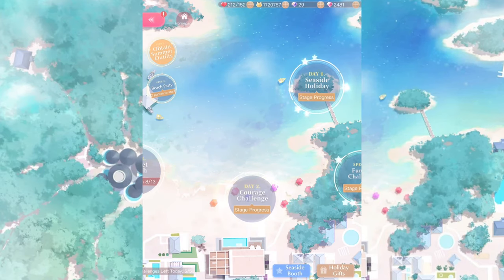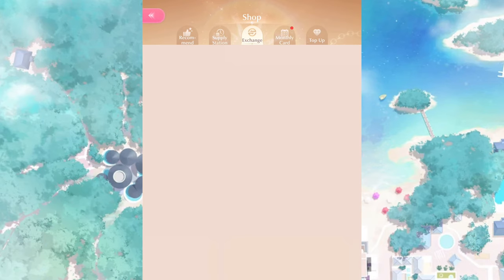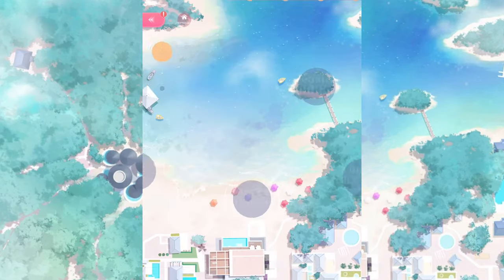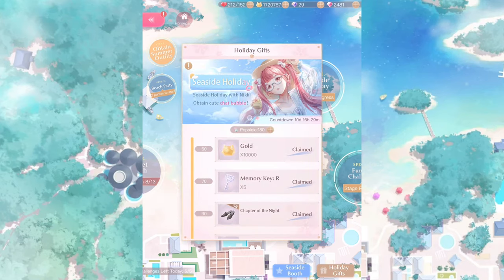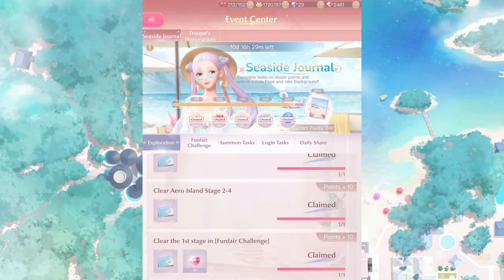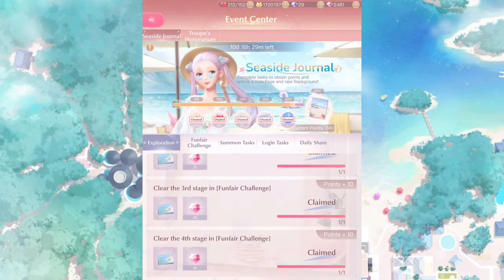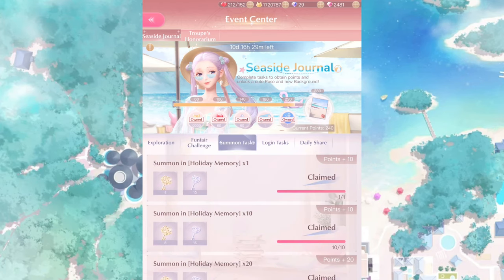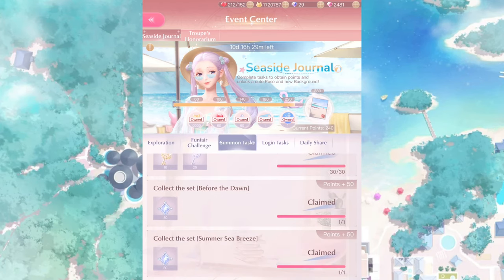Go to the Seaside booth where you can exchange the paper cranes for all these yummy materials. Make sure to collect your holiday gifts, which unlock depending on how many popsicles you get. The last important part of the event is the Seaside Journal, because you can get a lot of free pulls or cerulean tickets there by completing all the quests — up to 10 pulls in total, which is great.